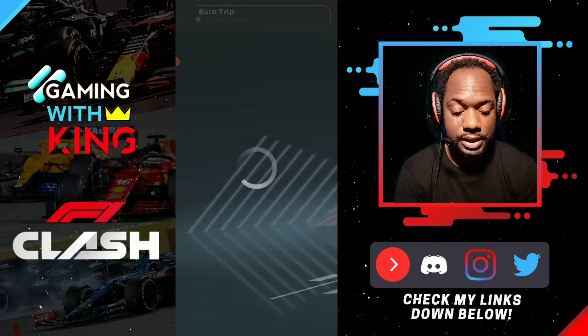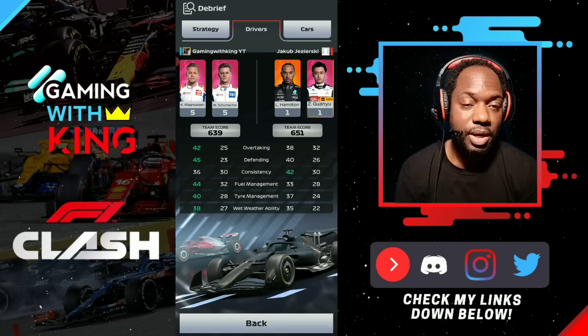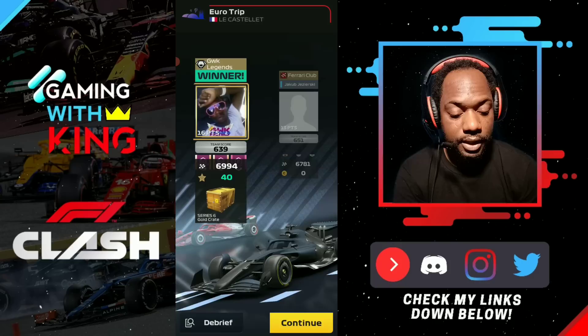Checking whether that was a rare or common Hamilton — it was a rare Hamilton. Our Magnusson at level five is stronger than a rare Hamilton, which is likely why we got matched against rare Hamilton. If you have a level-one Magnusson and get matched against Hamilton, you'll need to lower your team score by breaking down your car or your drivers.